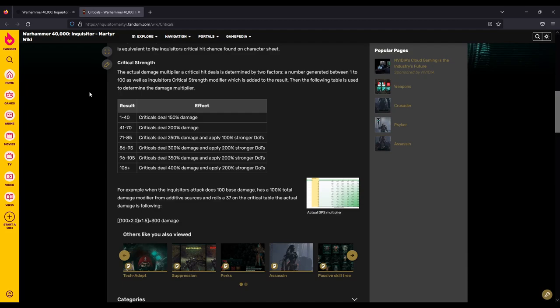Let's start with criticals. I found this chart, and I can't really find any confirmation as to if it's accurate, but if it is, this is a pretty big deal — because it tells me that you would have to have a lot of critical strength to even see more than 150%. Because of that, I'm beginning to think stacking crit strength on items is not worth it either.